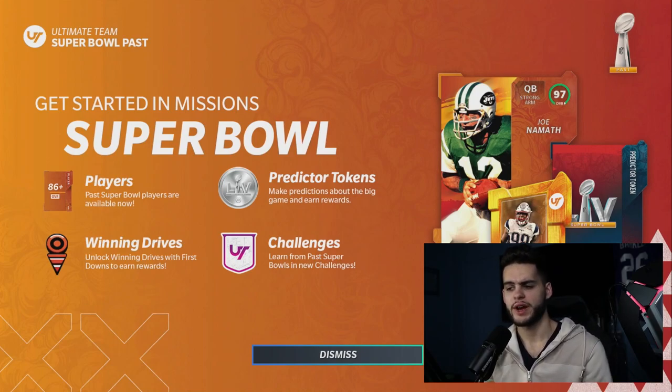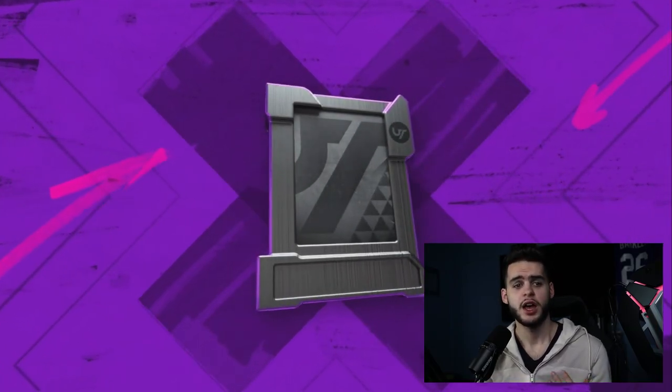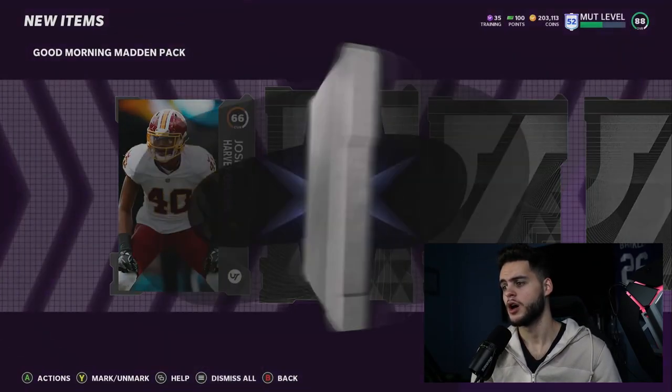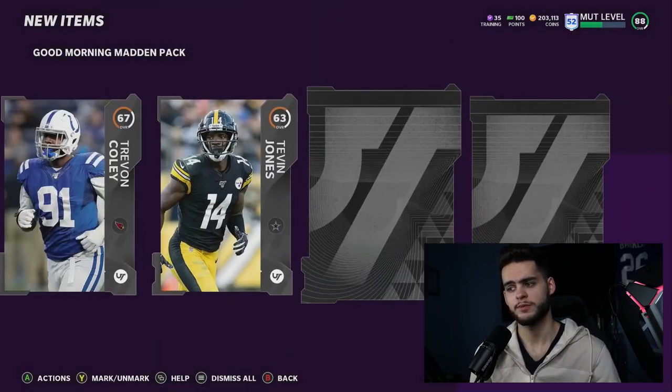What's going on everybody, it's Poodle back with another Madden Ultimate Team video. Today we got the Super Bowl Present promo in the game — one of the more fire drops of the year. This is a great drop so far with some really cool stuff to go over, including some really cool backpacks that have been refreshed, as well as some insane players.